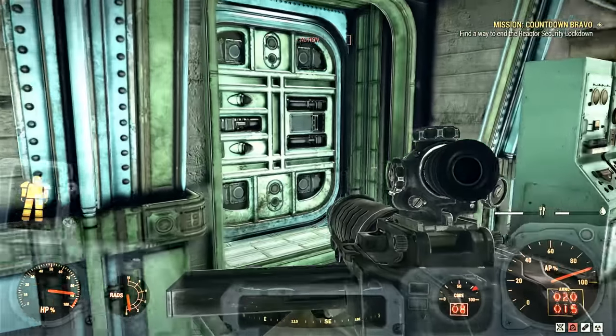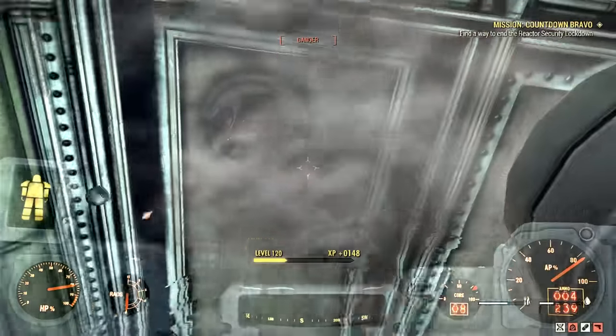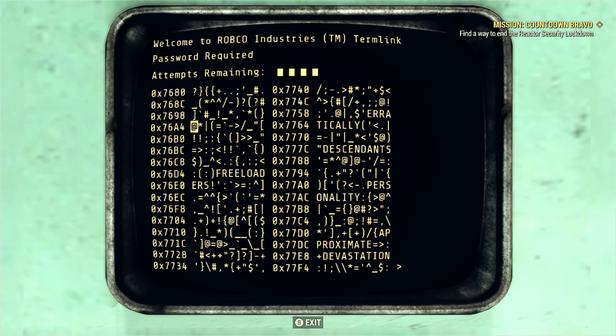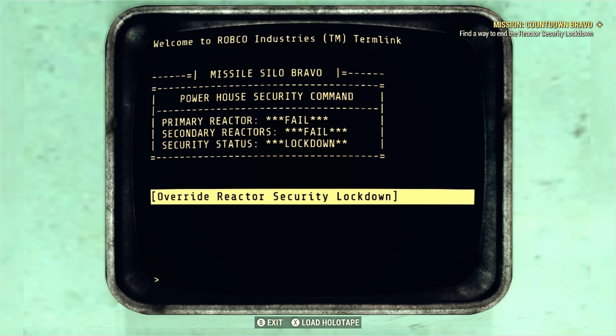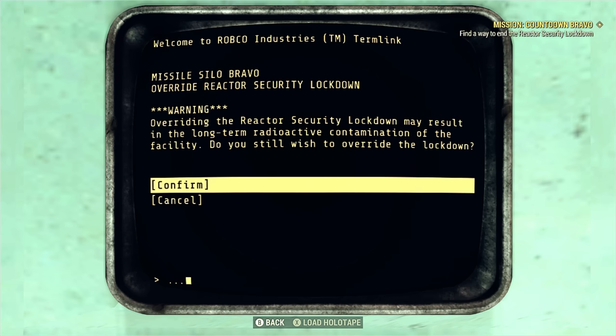When we enter this room, we need to get on this terminal but first we need to destroy these two turrets. After that we can hack it — we need Hack 3 unlocked. This computer wasn't working for me last time; it didn't give me the option to bypass the reactor. I don't know why — it must be a bug. It happens to me again later and I'll show you.